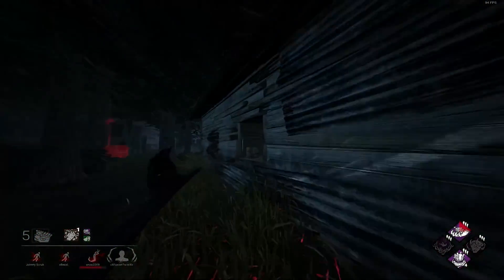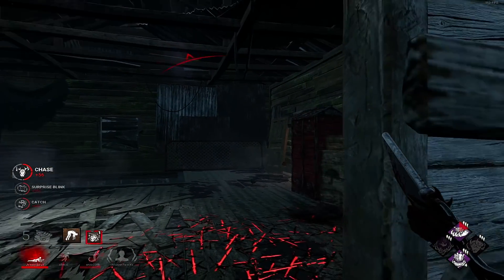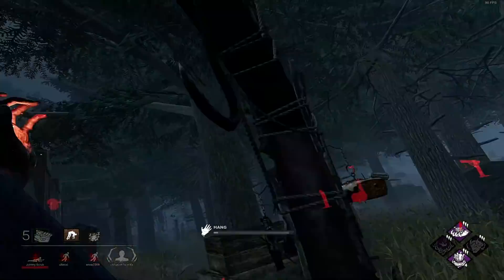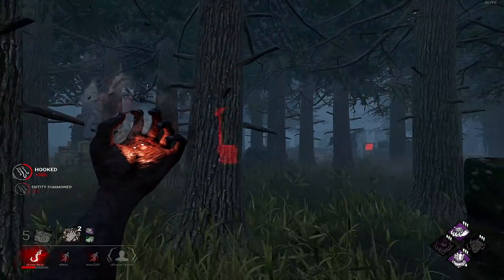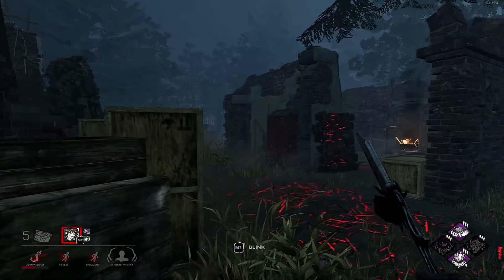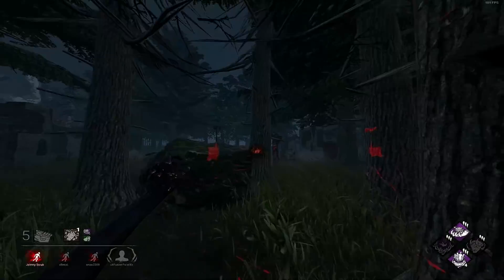What are you doing, Quentin? The Cheryl's on the hook, which means the Claudette is going for the save. The 80-second cooldown is up, so I need to find this Claudette now really. I think I may have blinked past her. I'm pretty sure she just went for the save.